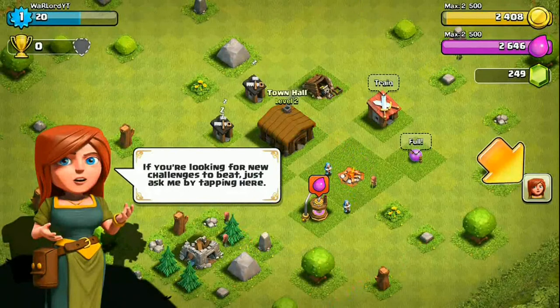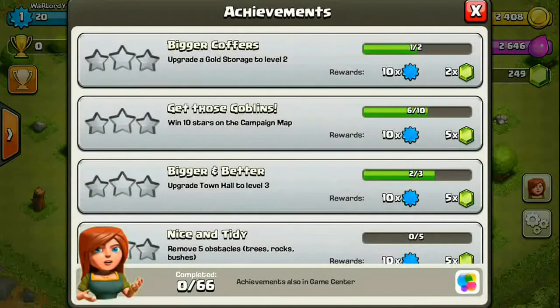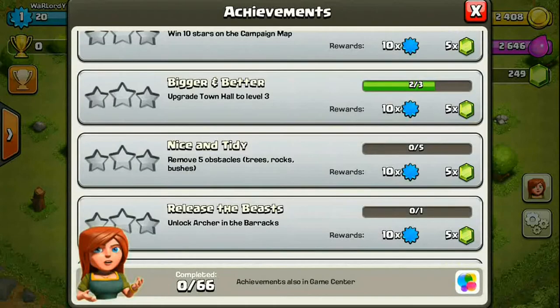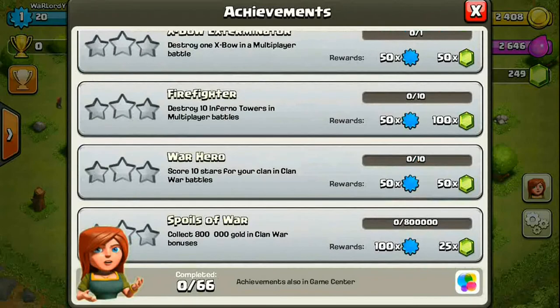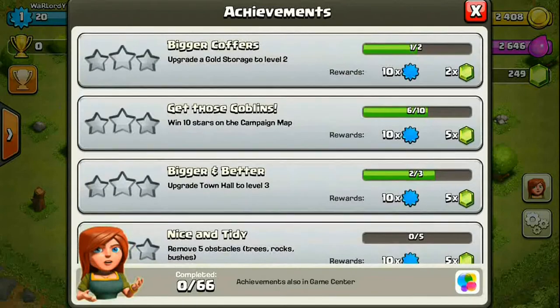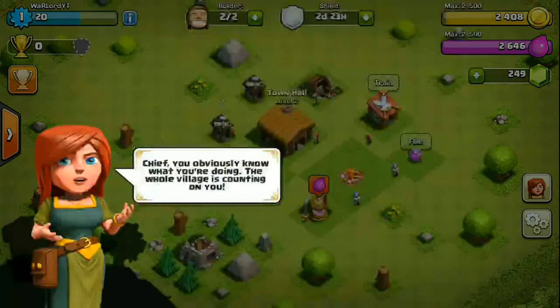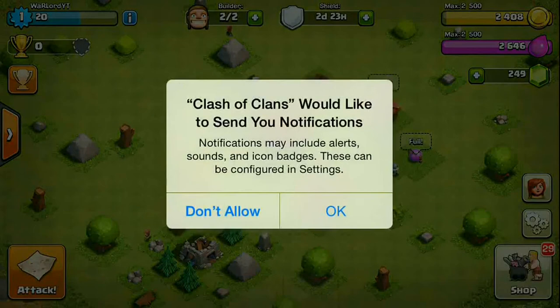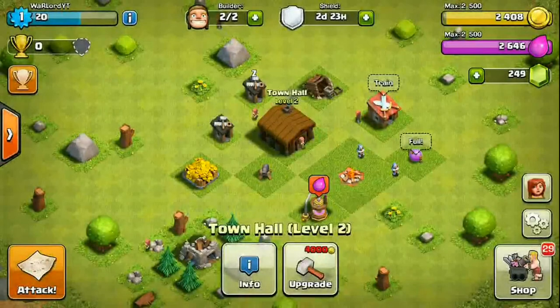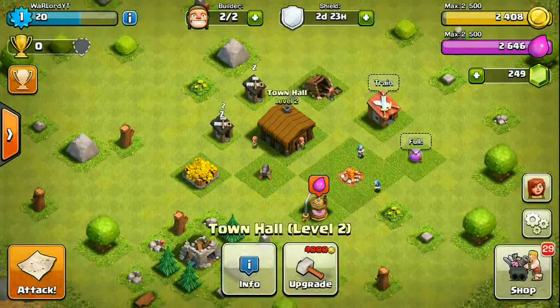This is the achievement panel where you can see all your achievements. For every achievement you complete you get some gems and experience. Keep doing achievements — it's the best way to earn gems in the game. So keep saving your gems and keep doing achievements to earn more and more.